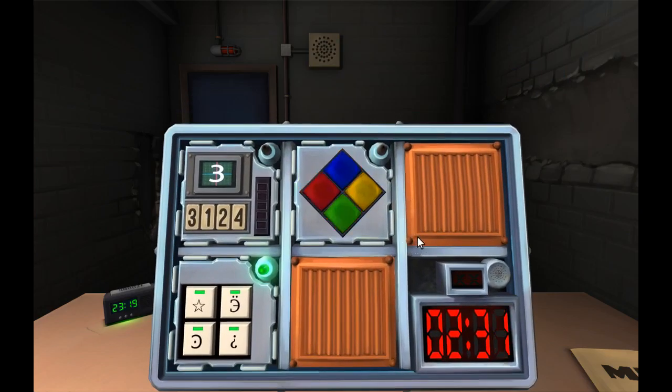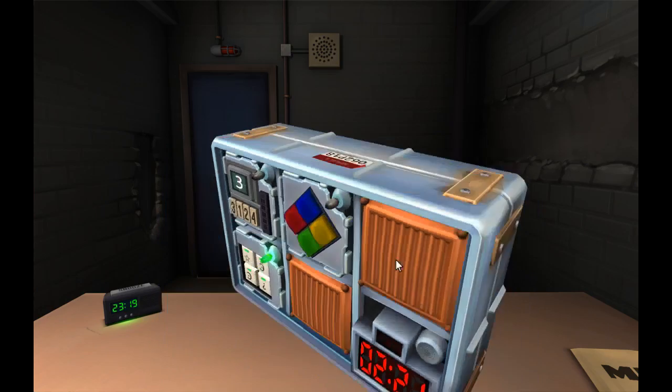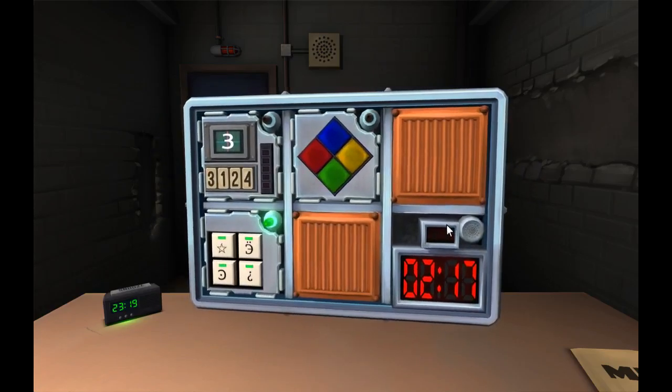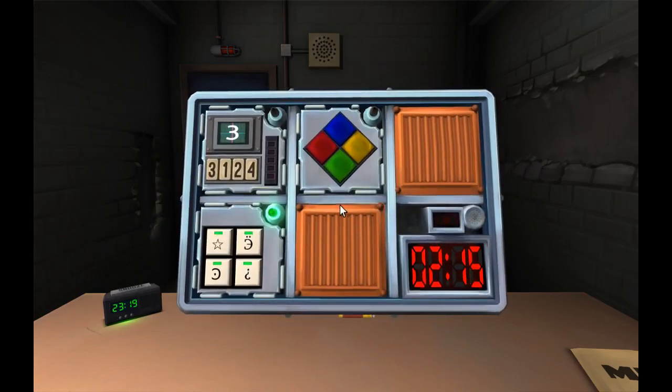Next we have the Simon Says memory game and the green light is flashing. One of the four color buttons will flash, then you press the button — the sequence will lengthen. A green flash — push yellow.